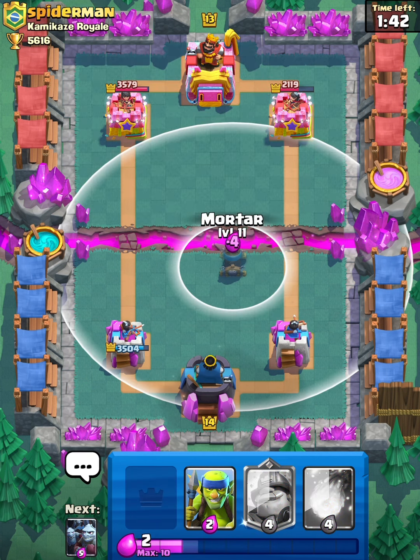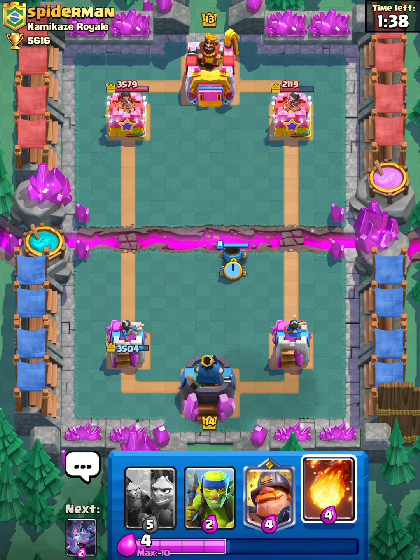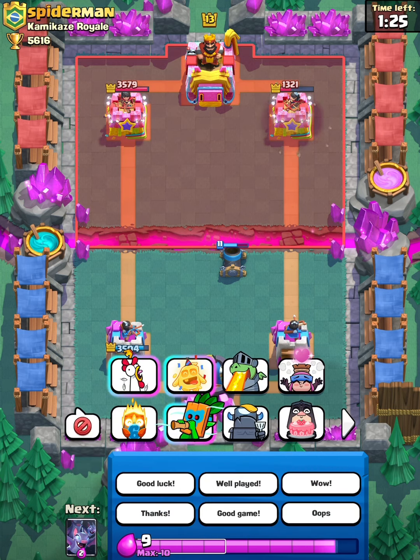Alright, let's just put Mortar at the bridge — hopefully we can get some damage. I'm going to get my Fireball ready just in case he has anything I can Fireball, like a Wizard. What's he got? Is he letting that go? Has he given up?